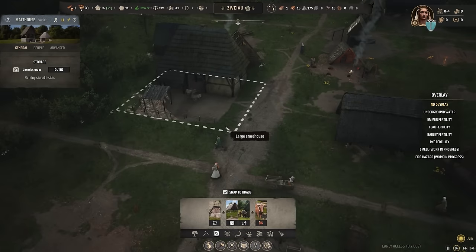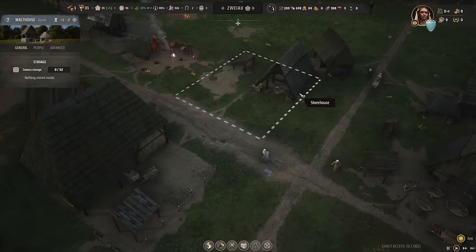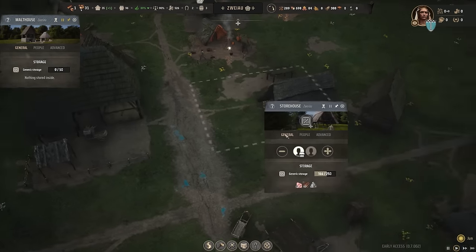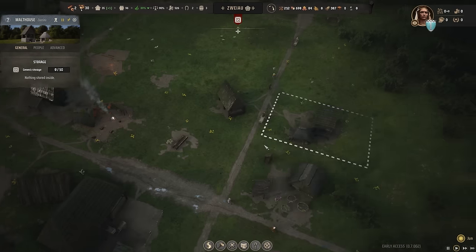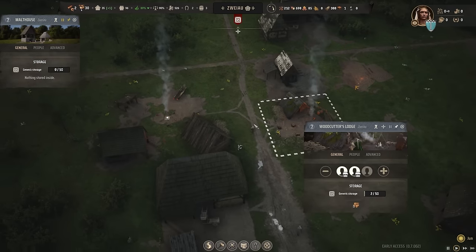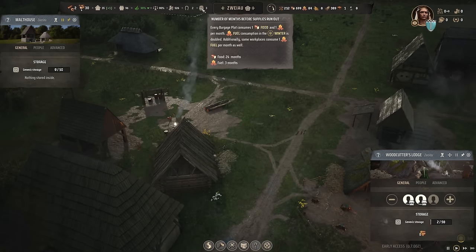We only have one family so it's not going too fast. We have the storehouse — oh yes, we have the upgraded storehouse! I'm so happy with that. Actually, maybe we should empty that old one so we can use that family for something else. Going to demolish this one — now we can have some more space here. The woodcutter's lodge here is working totally fine, producing fuel.